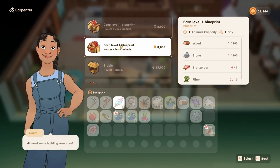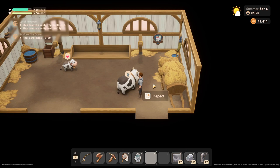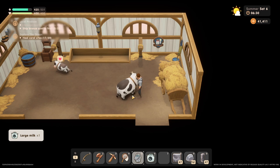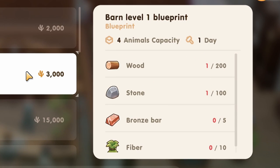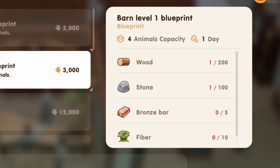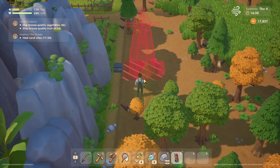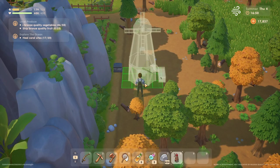First thing you've got to do is obviously build a barn to house your cow, which is unfortunately not cheap. I recommend getting this out of the way as soon as possible because if not you'll have to wait even longer. It'll cost you 200 wood, 100 stone, 5 bronze bars, 10 fiber, and the real kicker — 3,000 coins. You can always move the barn later for a fee, so just throw it down wherever out of the way from your crops.